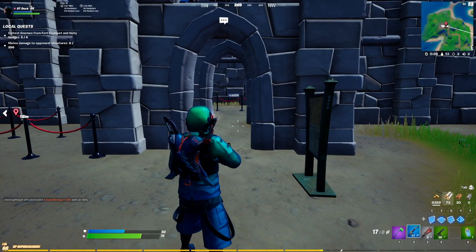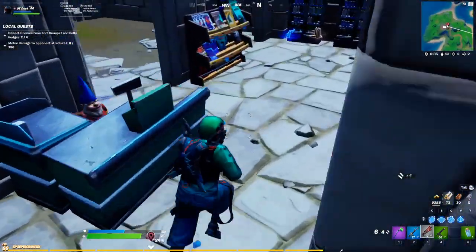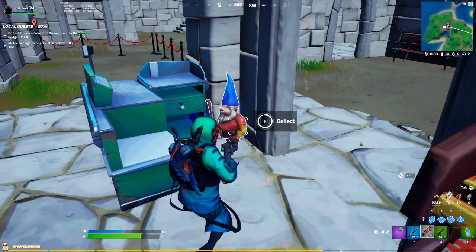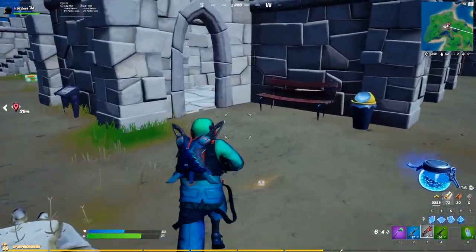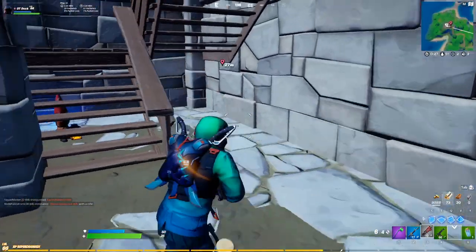This is going to be right as you turn in — to your right behind this little cash register is this Gnome. Then we're going to move to the last Gnome in the video. He's right smack dab in the middle of this entire little fort, under this staircase here.